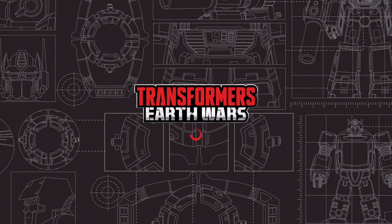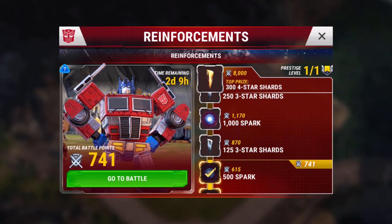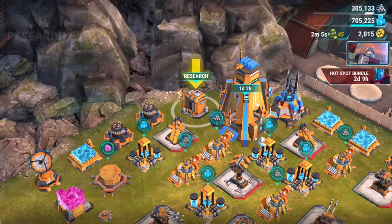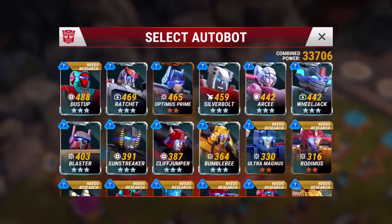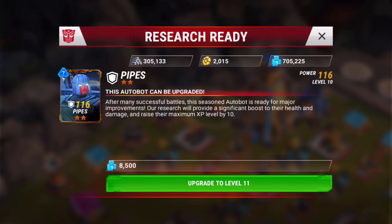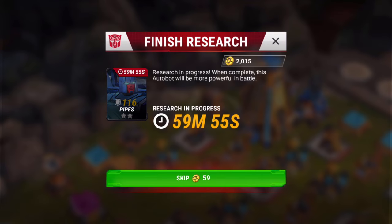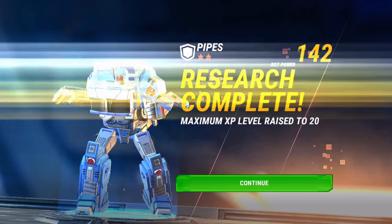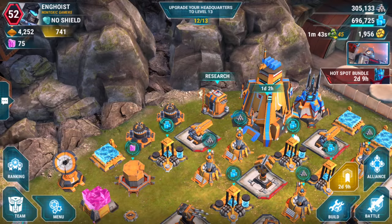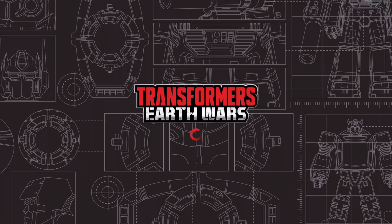Now what that means is you also need a free research lab to do this — last weekend I didn't have that. So let's back out of here. Pipes goes into the research lab. We'll scroll through to Pipes, start him going. It costs 59 coins to skip — we'll go ahead and do that. Now he is level 11 and ready to go get some more leveling done.